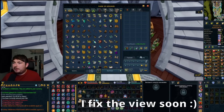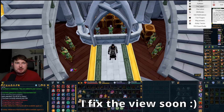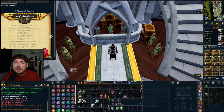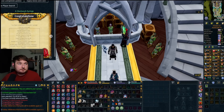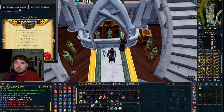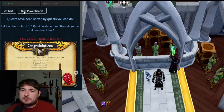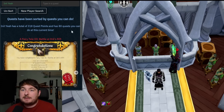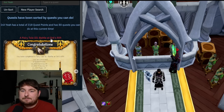So we are in-game. Up in the top right I have Alt1. If you scroll down the list, it is now here: RuneScape 3 Quest Buddy. Let's open this up. Let's put my player name in and search. It has a total of 318 quest points and 80 quests you can do at this time. Damn, that's a lot of quests.